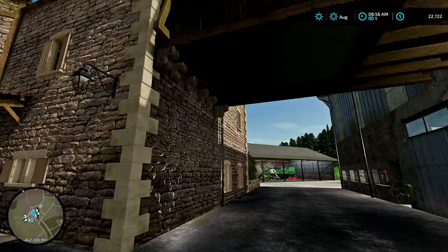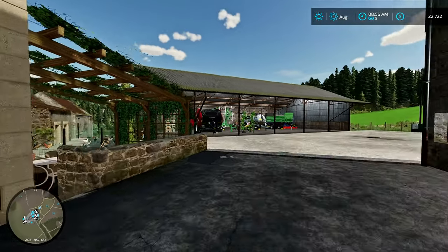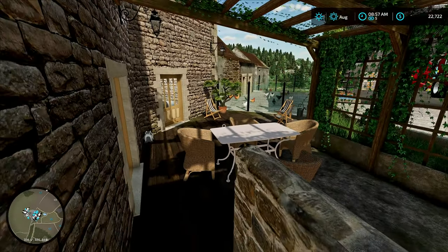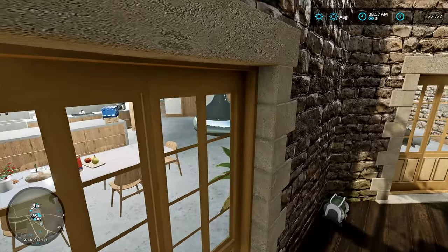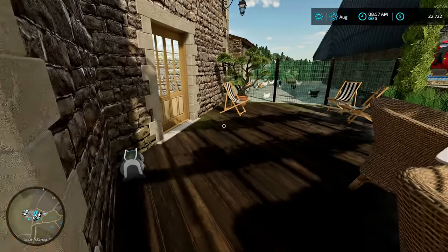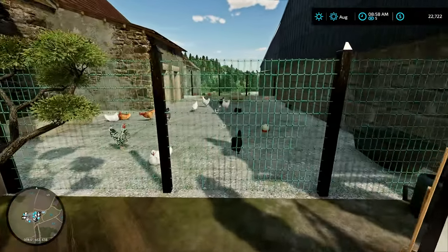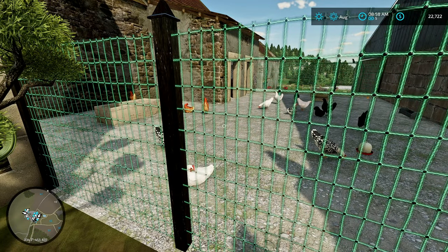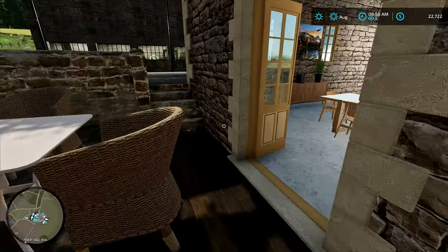The house is on the left; we've got a little overpass here which we'll check out in a moment. On the back side of the house we have a little patio courtyard — it's a really nice relaxing place to just sit here after a long day, have a drink, and watch the chickens. And yes, we do have chickens.